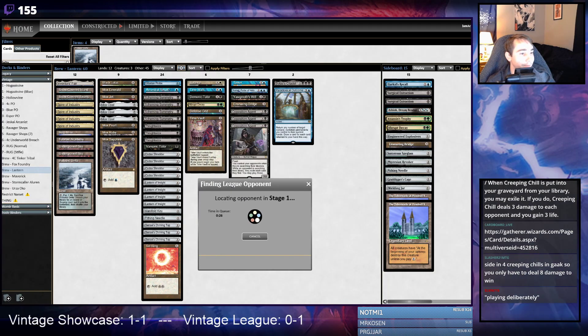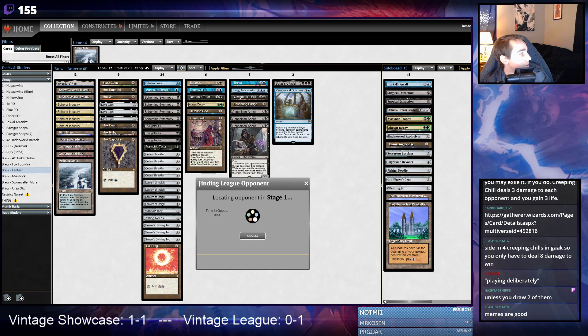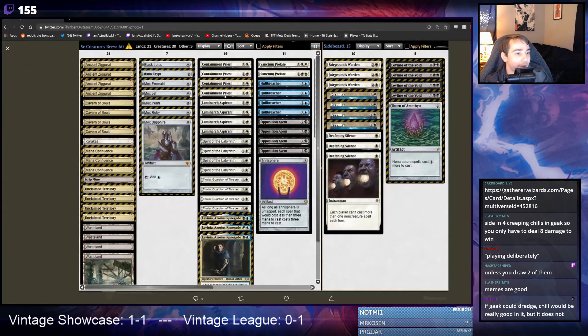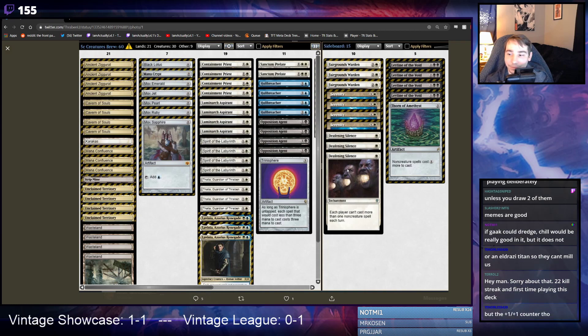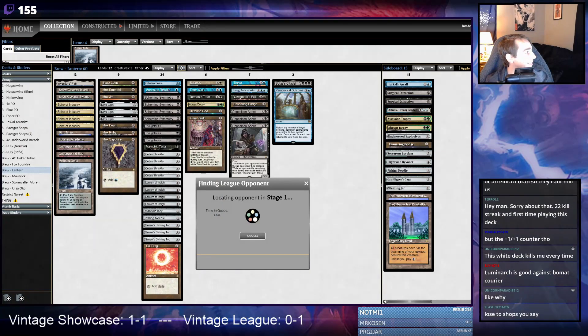The deck did the Tinker thing in game one — that was nice. All right, game one into game two. Why is everyone playing Luminarch Aspirant? Why can't we stop playing Luminarch Aspirant in Vintage? I don't like this. I've built decks like this before — you just lose to Shops unfortunately. Why did you bring in Mind Break Trap? Terror, I'm trying to figure that one out.